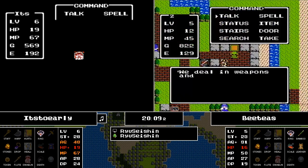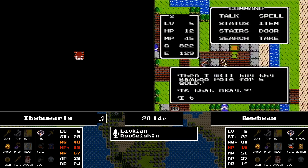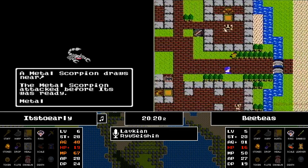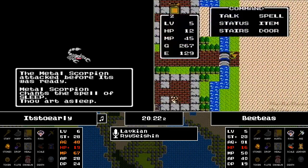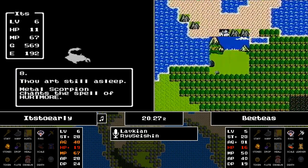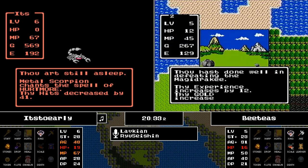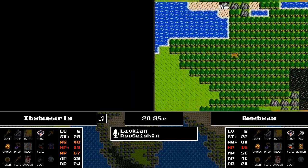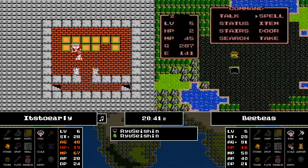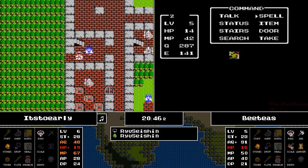We get a second look at what's available — we have full plate and a large shield. BT's picks up his hand axe and walks right out. It's Too Early getting put to sleep by a Metal Scorpion and gets Hurtmore-blasted back to town. He was right on top of one of those treasure chests on the second floor but unfortunately didn't get a lot of information.